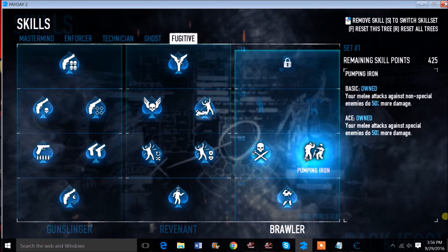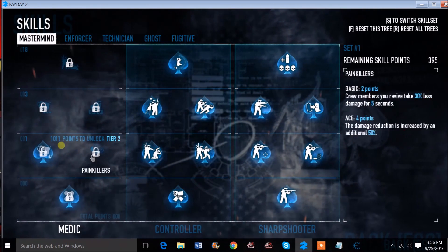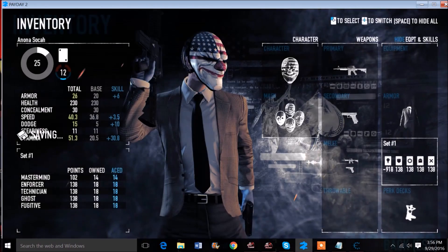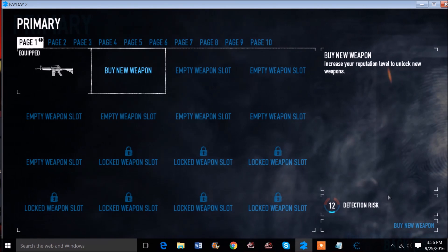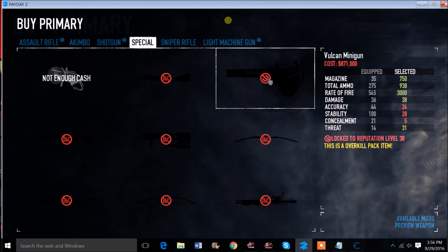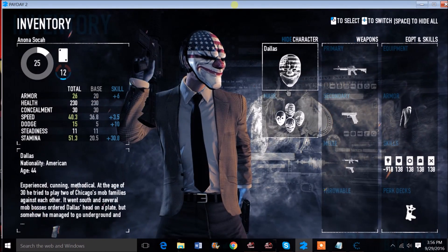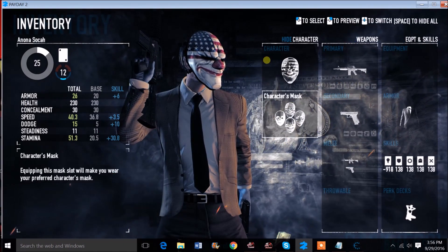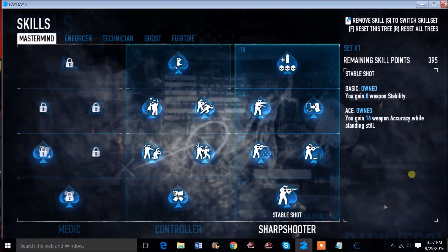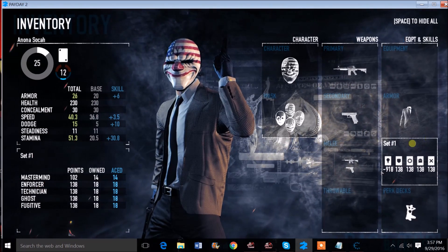I've never done a video on exploiting before, but I figured I'd give it a shot. My favorite weapon — which I don't have yet because I only did one mission — is the Vulcan. Definitely the best weapon in my opinion, without actual hacks. To me this is not like a true hack; the game won't flag you as a cheater the way it would if you did something really crazy. Anyway, see ya.